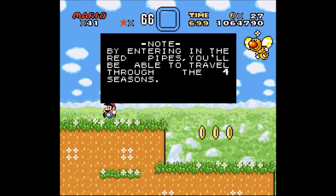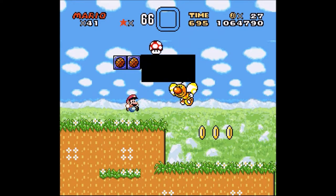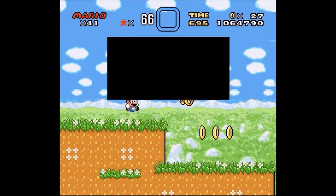By entering in the red pipes, you will be able to travel through four seasons: Summer — Normal; Fall — Strong Wind; Winter — Frozen; Spring — More water.